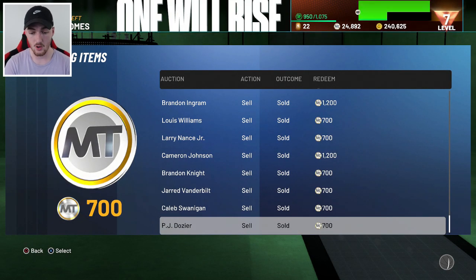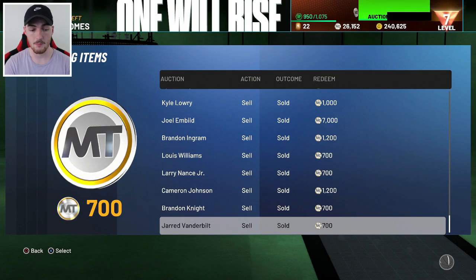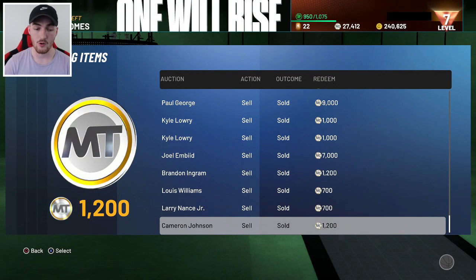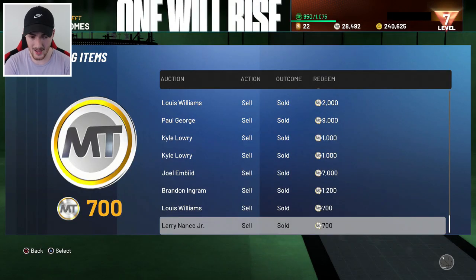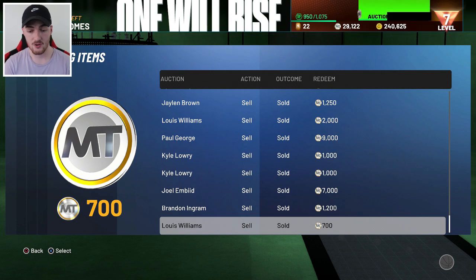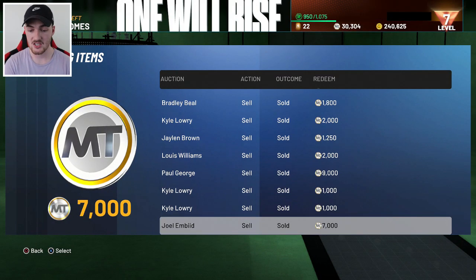One thing I will say is with silver cards, I don't really recommend selling them right now. They don't have much value at the moment, so they're not really worth selling. I do believe silver cards will go up in price. I recommend just hanging on to your silver cards until we know what the Opal rewards are — that is going to raise the value of silvers, and so will better things coming into the exchange.